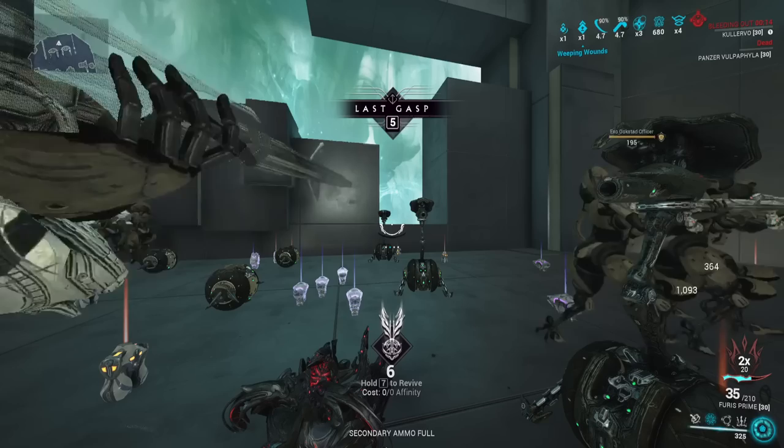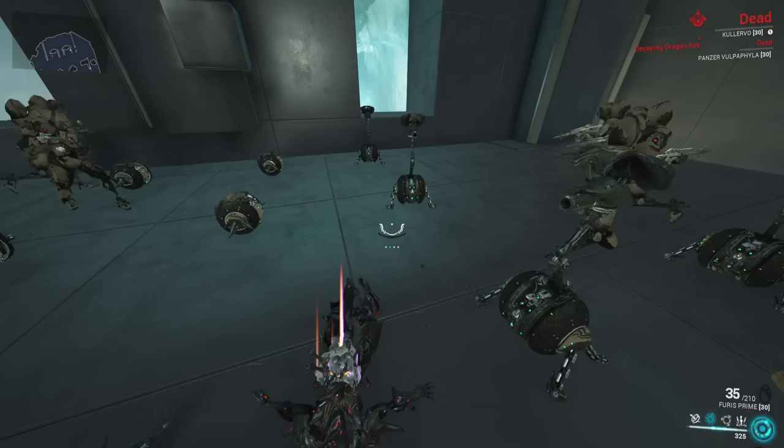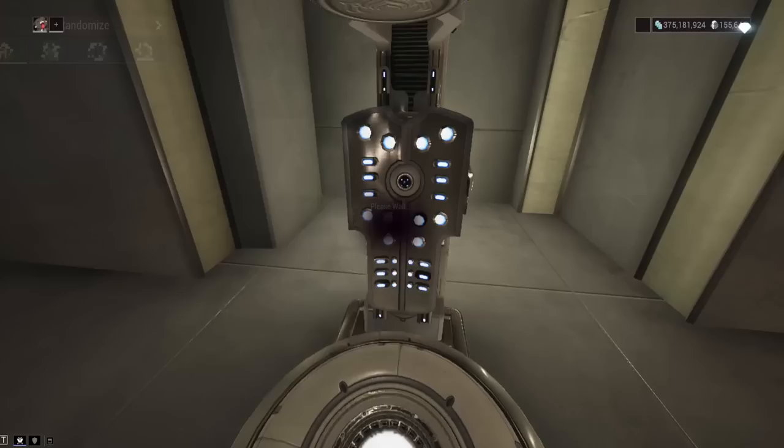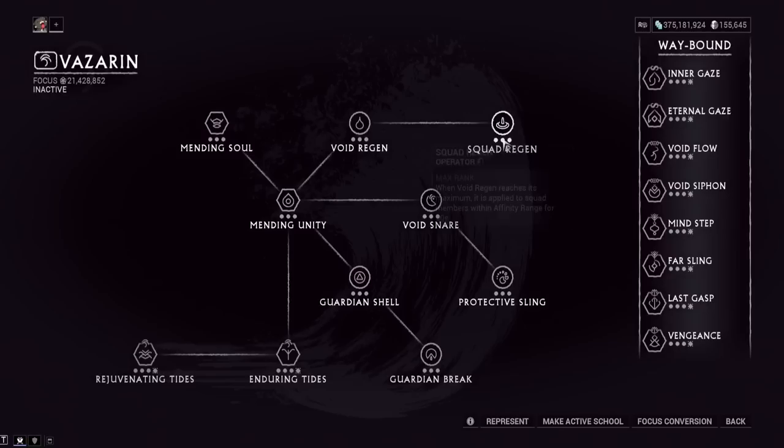There is no shield gating and no invincibility frames from his actual abilities — you have to get those elsewhere. The ways to get invincibility are Rolling Guard, which comes from arbitrations, and the Vazarin dash focus tree, which makes you invincible for a brief period of time.